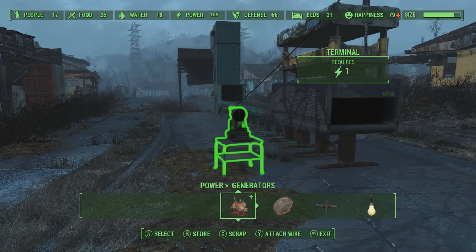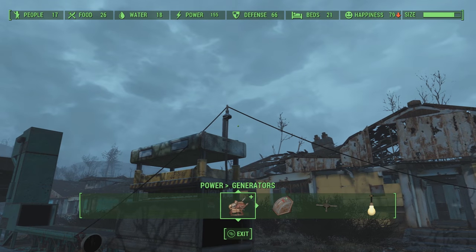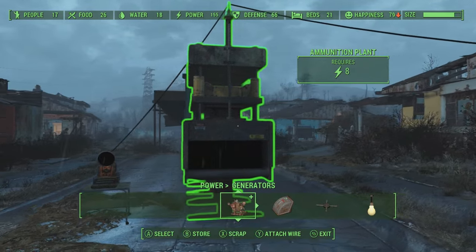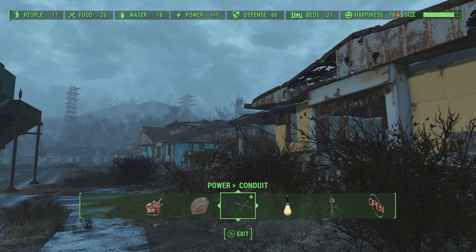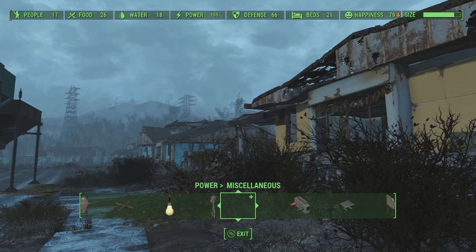Attach that lift and then attach the hopper to the lift itself. What happens now is as your conveyor belt starts producing items, it runs along the belt itself and then rises up through the lift into the hopper, and the hopper dumps it out into areas that you would like.